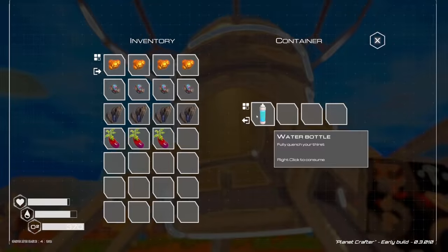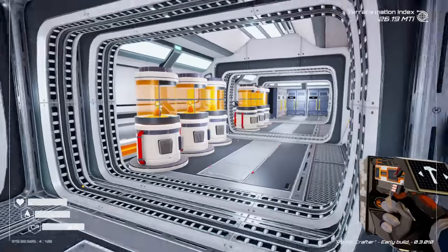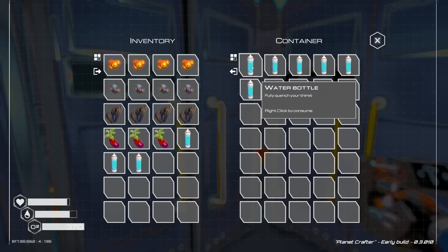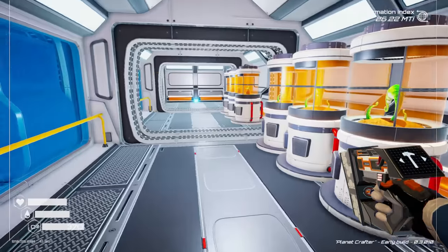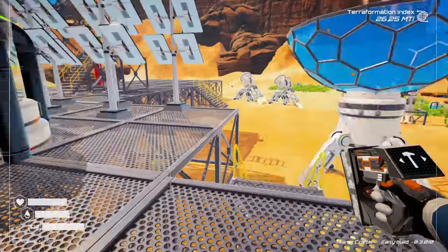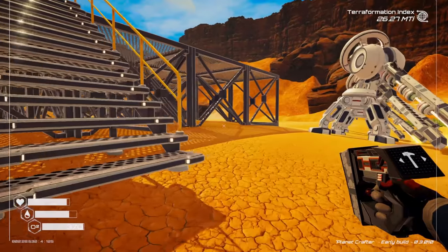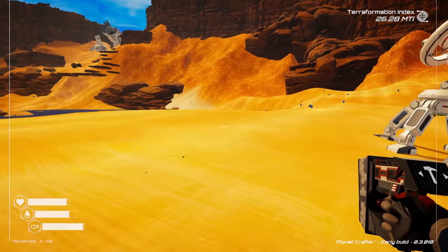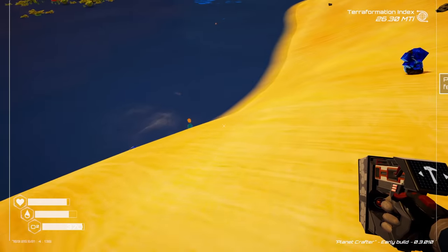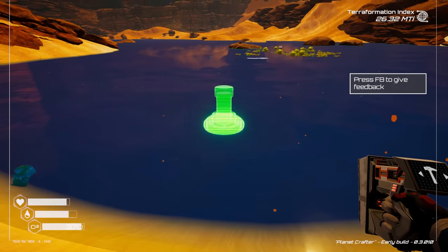We'll grab three more water bottles so we're only waiting on the eggplant, which is 56 percent grown — shouldn't take too long. Going to throw these algae generators into the closest lake so it'll be easiest to collect as needed. This lake is filling up nicely!